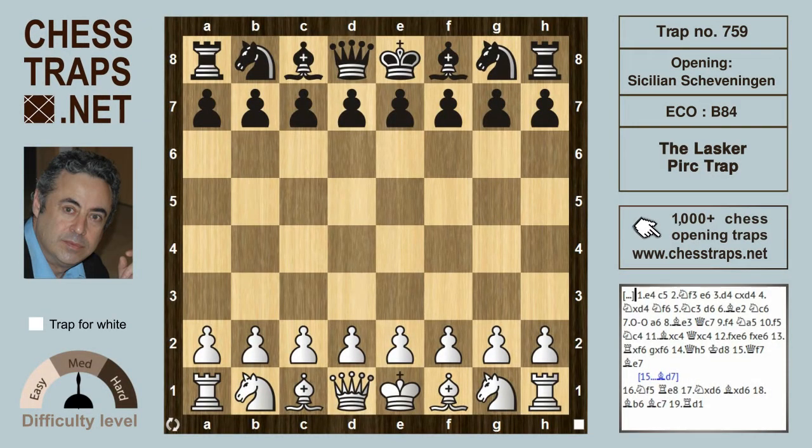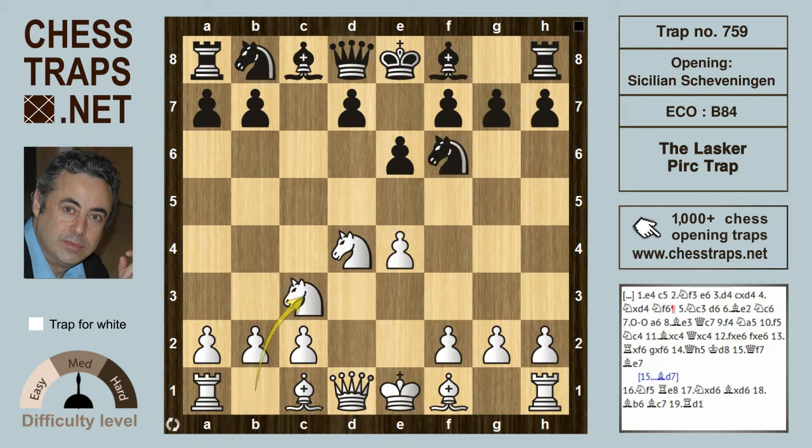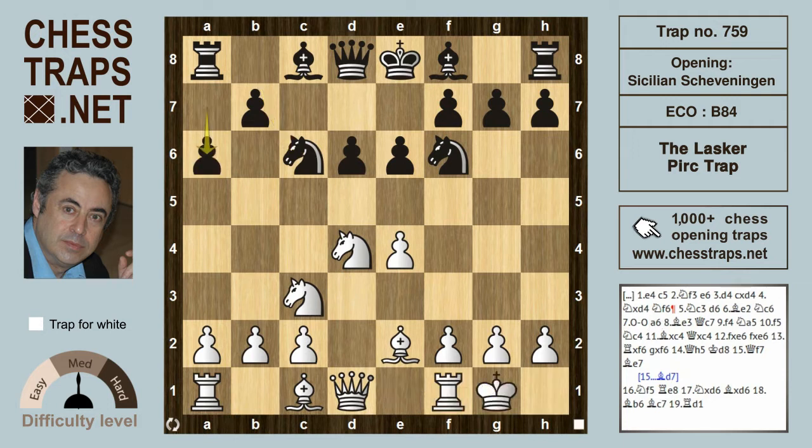This is the Lasker-Perk trap from the game Lasker-Perk 1935 in the Sicilian Scheveningen system. After e4, c5, Nf3, e6, d4, exd4, Nxd4, Nf6 targeting the pawn on e4, Lasker defends with Nc3, d6, and Be2. This is a regular Scheveningen setup, continuing with Nc6, castles, a6, and Be3.